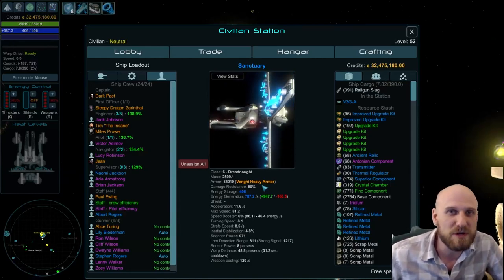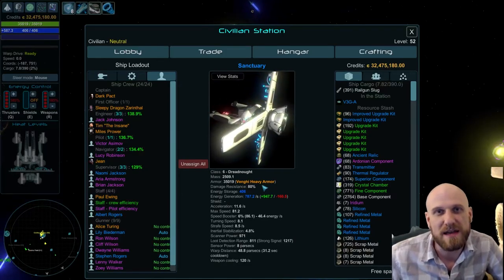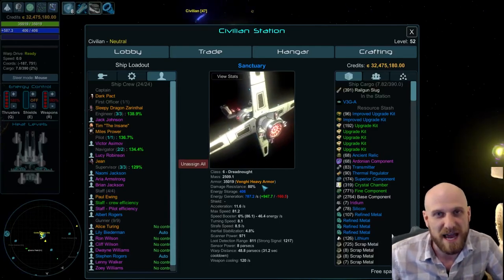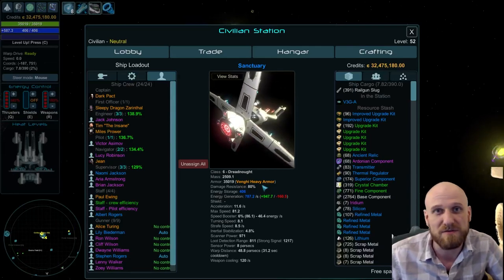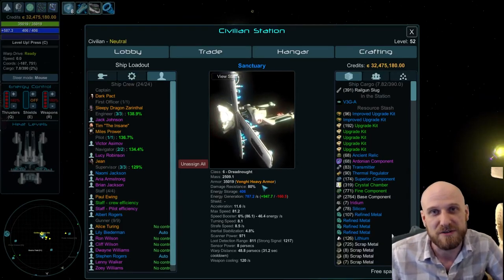We'll look at some math later, but first let's look at an example of what a tanky hull-based build looks like against an endgame level 60 gold star hunter fleet.